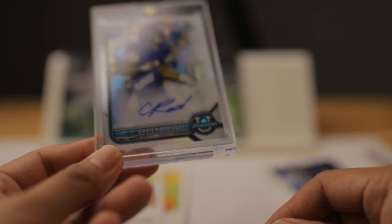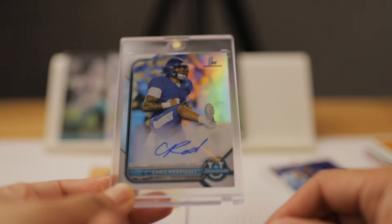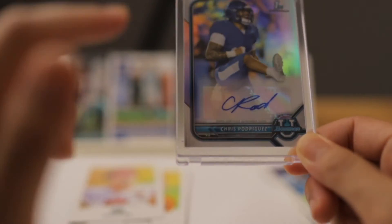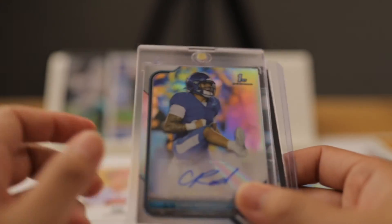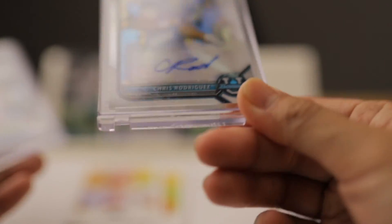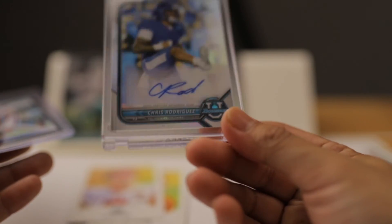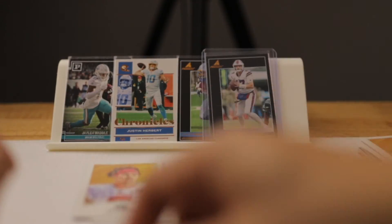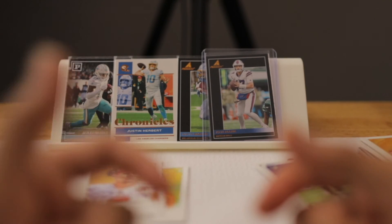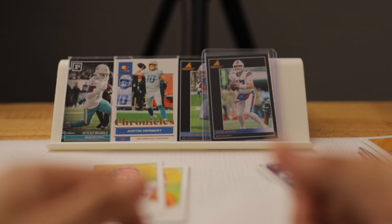I actually have two autos now — one is from the Bowman University card I bought from Walmart. I'll be posting that video after this one so you can see how excited I am about pulling it from the Bowman University packs. Also the Bones Highland auto from my Elite Boombox box that I purchased from the original Boombox — that was a fun box break. I'm happy with my autograph from the Bowman University Chris Rodriguez card and the base inserts and parallels I got from all the packs. If you have any questions comment down below, click like and subscribe — I'll see you guys in the next one, peace!